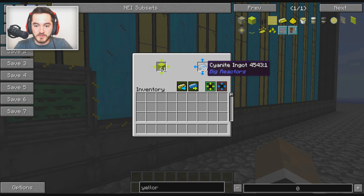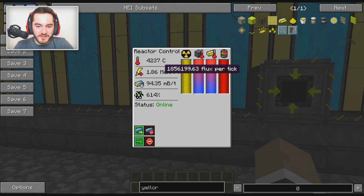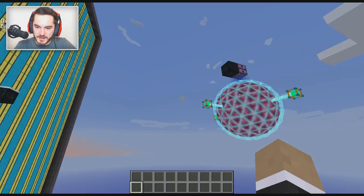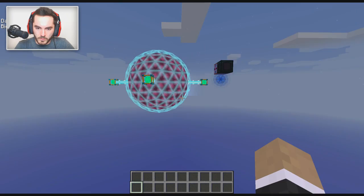Oh my god, look at it go! It's consuming so much. 1.85 million, 1.86 million RF per tick! To see how quickly this generates energy - it's lagging like crazy because of lighting updates, but the actual energy generation shouldn't be laggy. I have a tesseract on the power output on channel one, and I'm going to swap this over to channel one. We have 12.43 million out of 356 billion possible storage in here.